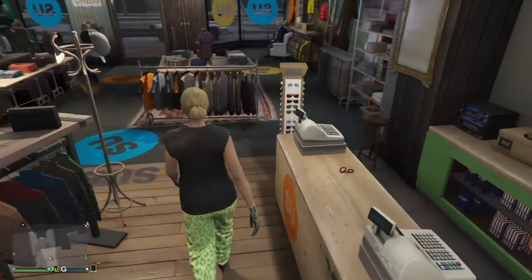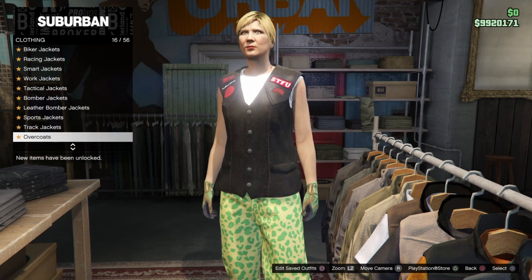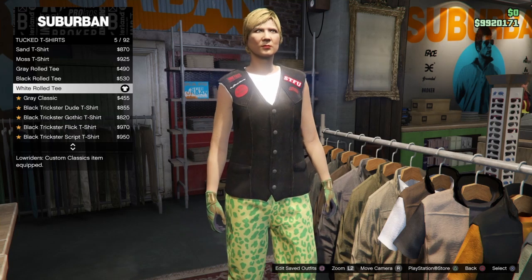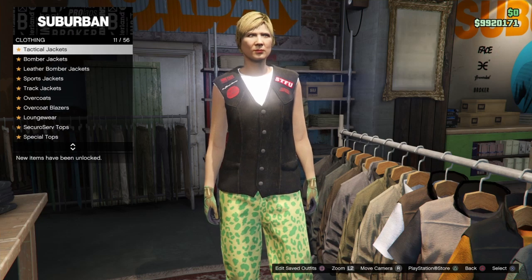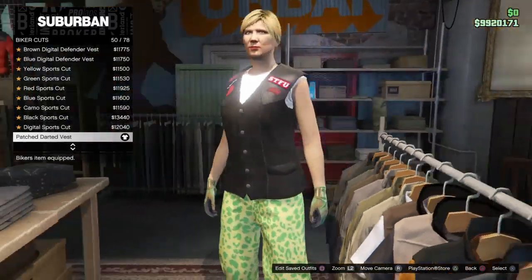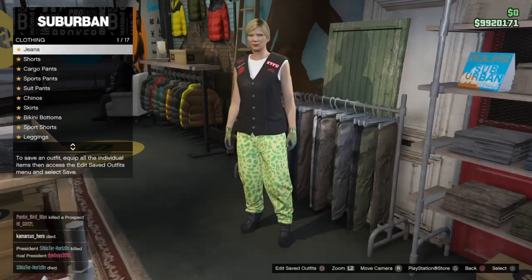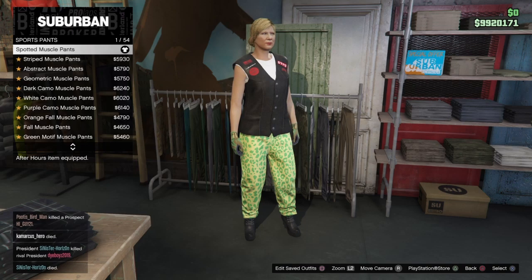This is the first outfit. Go to the Top section, make your way down to Tuck T-Shirts, and get the White Rolled Tee — number 5 out of 92. Then go back up to Biker Cuts and get the Patch Darted Vest — 50 out of 78. Once you have that, go to the Pants section, go to Spotted or Sports Pants, and get the Spotted Muscle Pants — 1 out of 54.